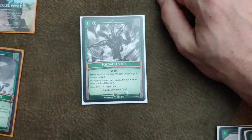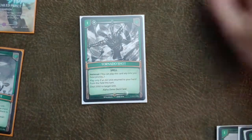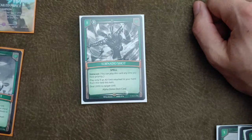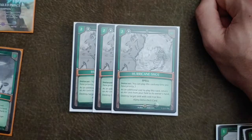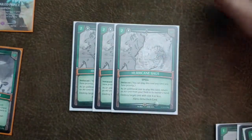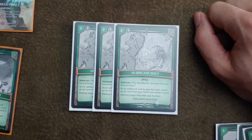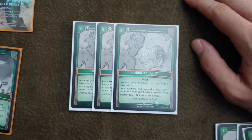Now for our spells. We start with one Tornado Shot — it's a one cost that deals 2,000 to a target, but you do have to return a card. When you have your other combo pieces, this card is good, but I didn't want it to be dead so I only play one. Next we have Hurricane Shot, which plays into the deck's strategy by bouncing cards back while also destroying anything with a four cost or less. It's probably the best spell in here.